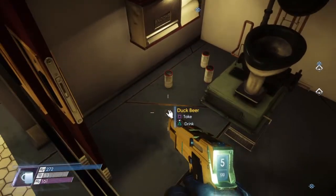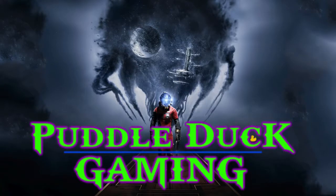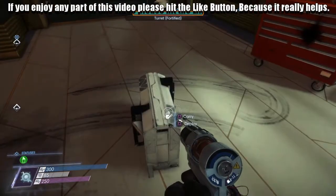One of the coolest things in the entire game is in this room. Welcome back to Puddle Duck Gaming. This is Prey. This is going to be Crew Cabins A, all of the rooms revealed.